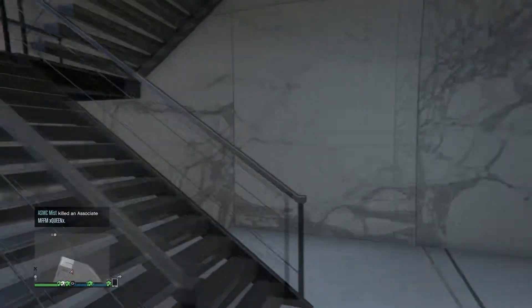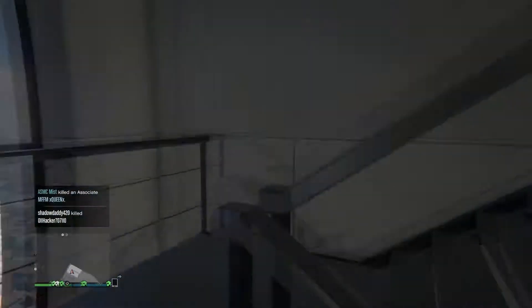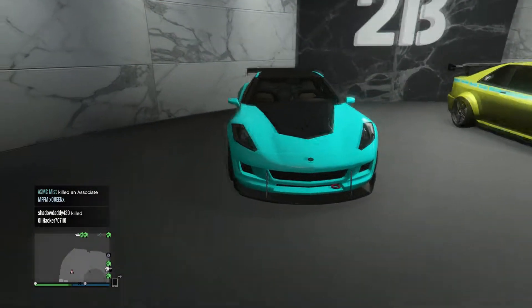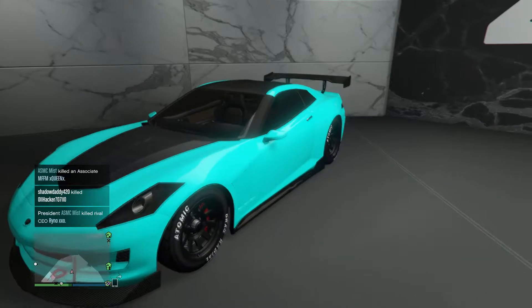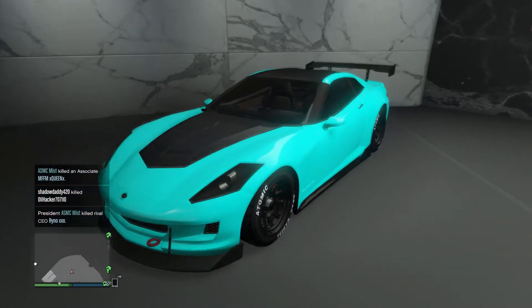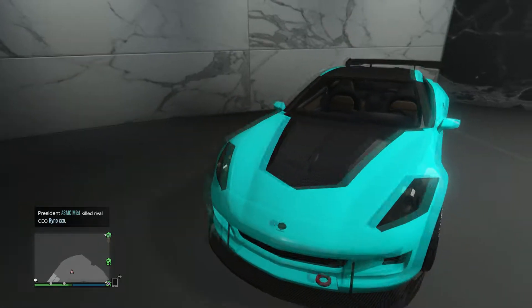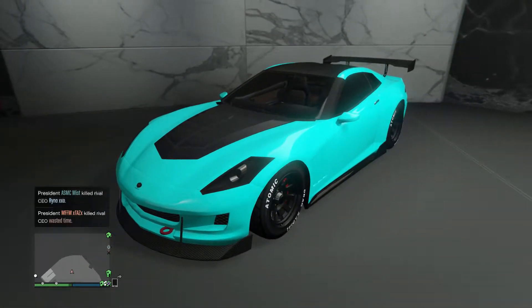All right, we'll go up to the second floor now. On this floor I have the Coquette starting off, which is just blue. I couldn't really find anything else to place here so that's why that car's here. I'm probably going to change it up — might make it red later on or something, I'm not too sure right now.